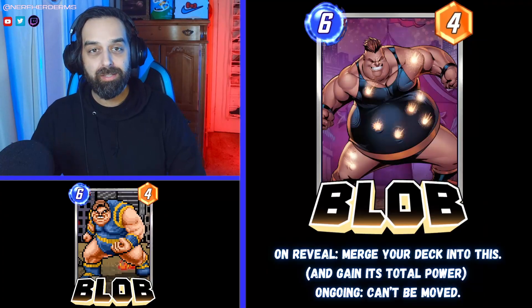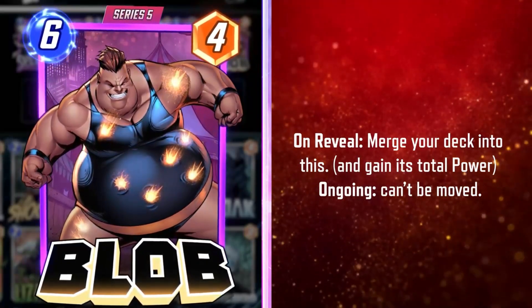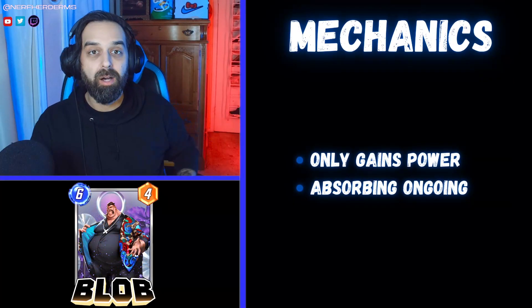Quick refresher: Blob is a six energy, four power card that reads 'On Reveal: merge your deck into this and gain its total power.' Ongoing: can't be moved. The mechanics section is going to be quick because this card is pretty obvious — there are only a couple things you need to know. By 'merge,' it just means gain the power of all the cards in your deck.